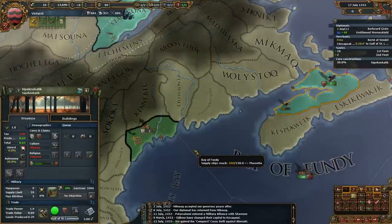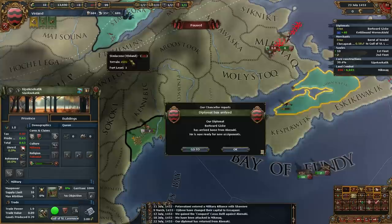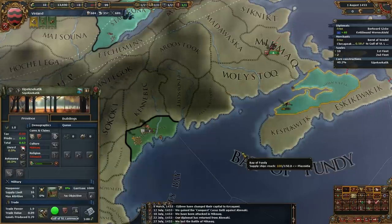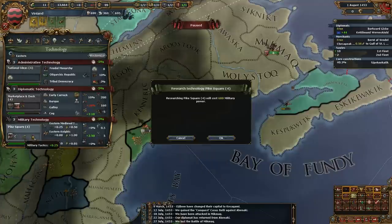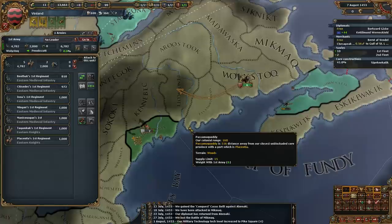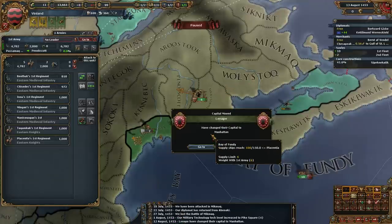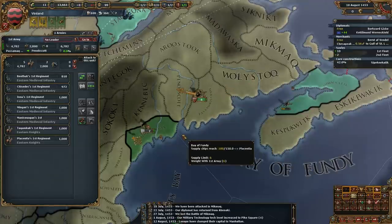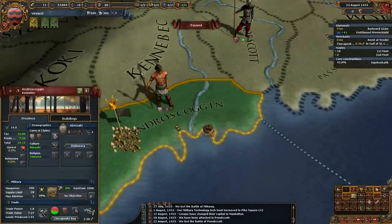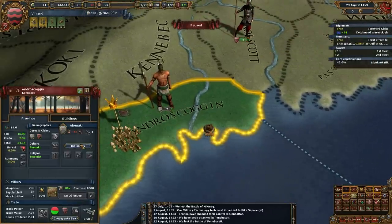We got our claim on this guy — eat his face. I'm torn on whether to get the tech and whether to get a general, but I don't think I will. We won't need it. We just teched up. I'll let the end of the month tick to get our morale back up, and we'll declare war.